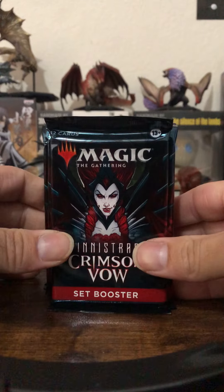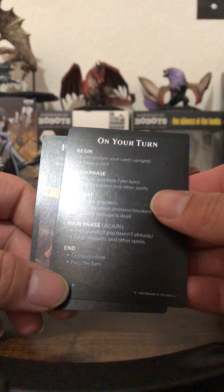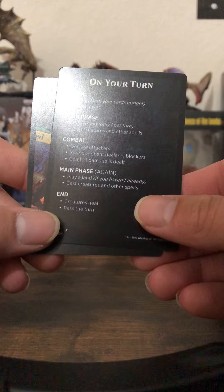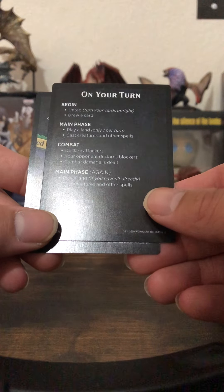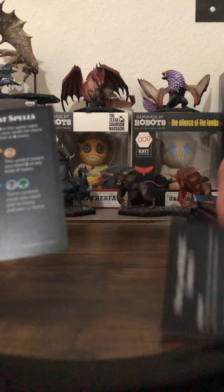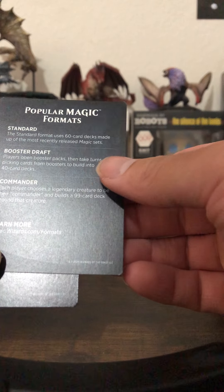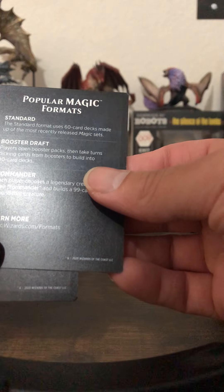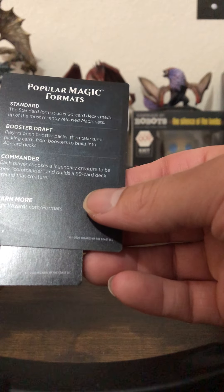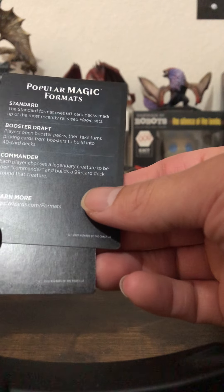What is this? It's a help card. On your turn: begin to untap, draw a card, apply a land one per turn, cast creatures and other spells, combat — declare attackers, your opponent chooses blockers, combat damage is dealt, then main phase again — play a land if you haven't already, creatures heal, pass the turn. Standard format uses 60-card decks. Booster draft players open booster packs then take turns picking cards to build 40-card decks. Each player chooses a legendary creature to be their commander and builds a 99-card deck around that creature.